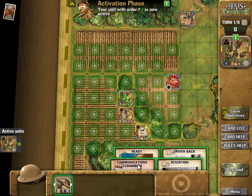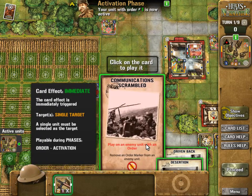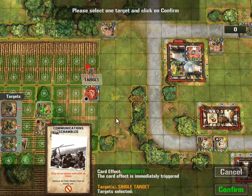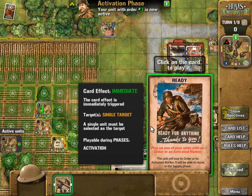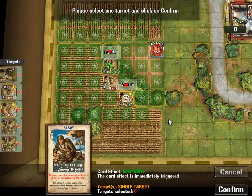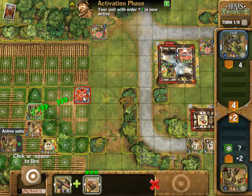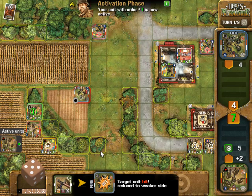Now I've got cards - what can I do with these? Play on an enemy unit with an order. Okay, let's play this - I've only got two so I can play on this one. Confirm. I want to shoot on this one here, see if I can't take it out. Let's roll - five's good. I think that's pretty good. He's reduced already, excellent!